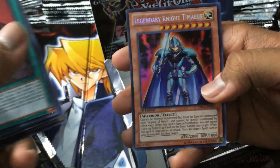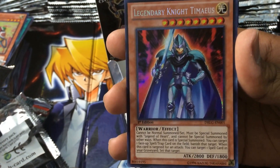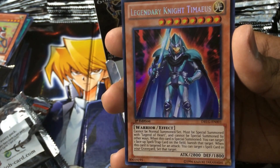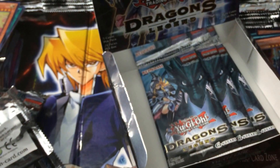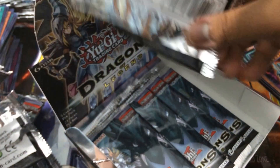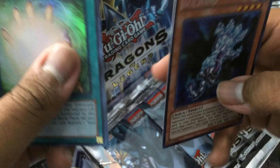Another Soul Charge. And finally — Legendary Knight Timaeus! I was waiting for this one, this was the best knight out of the three. Cannot be Normal Summoned or Set; must be Special Summoned with Legend of Heart, which we have gotten. When this card is Special Summoned, you can target one face-up spell or trap card on the field and banish that target. When this card is targeted for an attack, you can target one spell card in your graveyard and set it. This guy is nice! Then: Blackwing Hurricane the Tornado, Guardian Iatos, Flash Fusion, and Ice Hand.